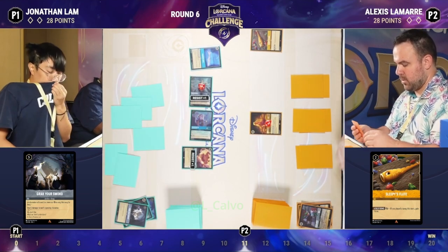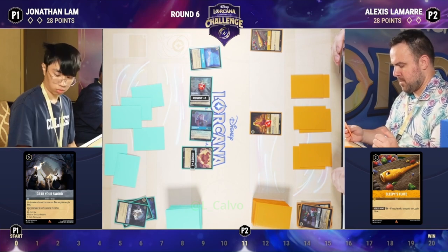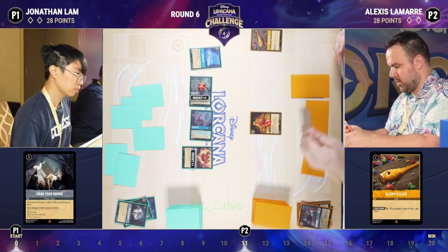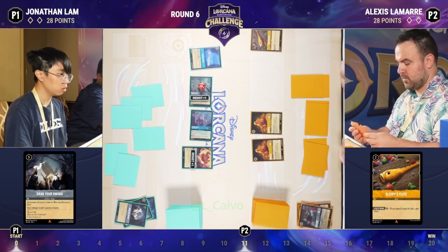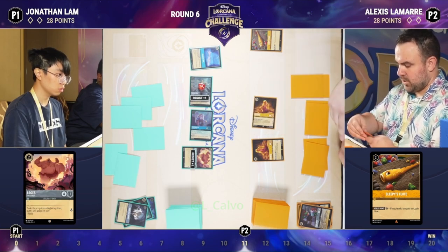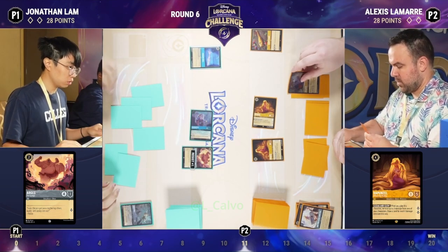Argus is a card Blue Steel has been playing as an answer to a lot of early drops — it trades really well in challenges. What's better than one Rapunzel? Two of them! Drawing two cards here as well. Along Came Zeus takes care of Tinkerbell — a nice song for Alexis. He's starting to get back on the board, and Ariel is here too, which is really going to get things going.